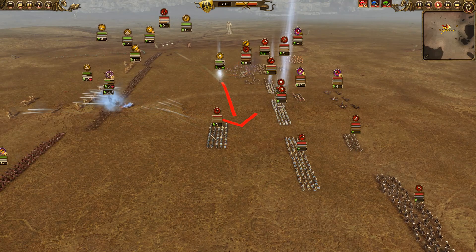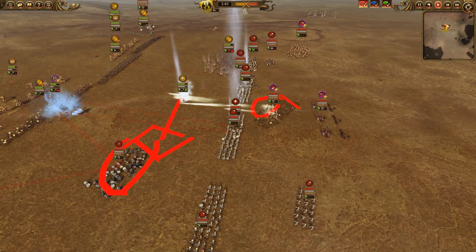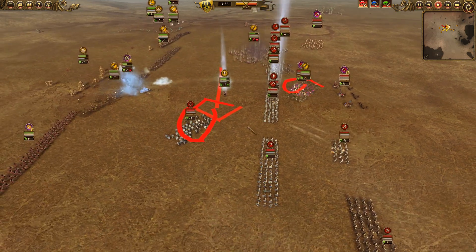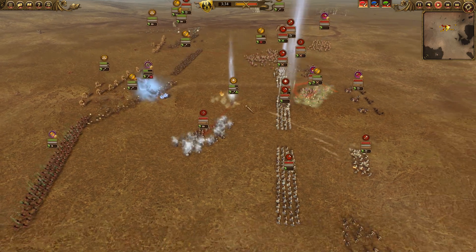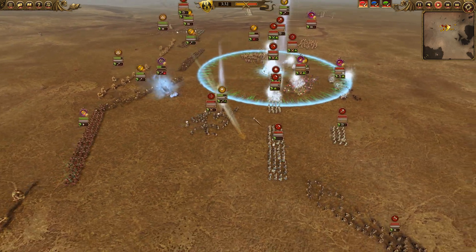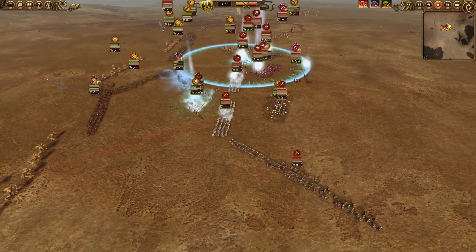I'm going to cast another Raise Dead spell over here to shut the Skolder Guard. I'm taking damage, but the Vampire Count's pretty good at healing that up, especially the actual Vampire units. Going to get into these Rangers, try and slow them down for the rest of our units to get there.